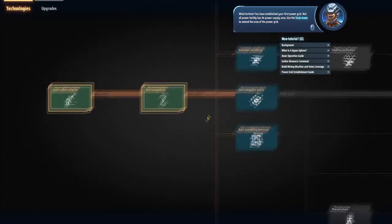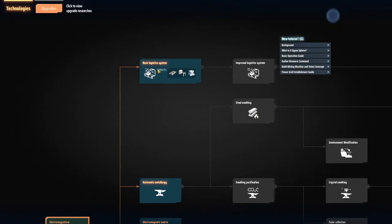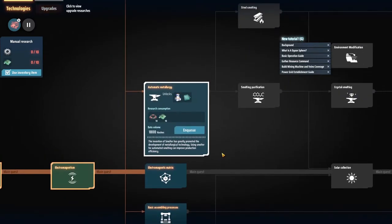Next we want to choose our next research. I suggest Logistics and then Metallurgy. So we're going to need gears, which means we'll need iron and copper.